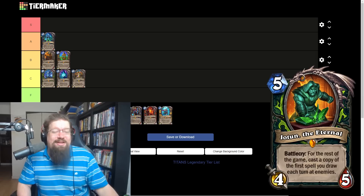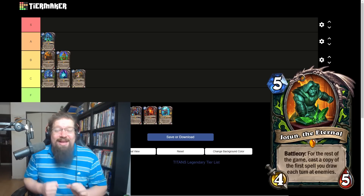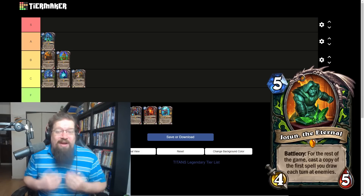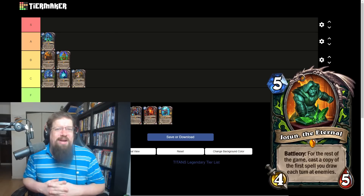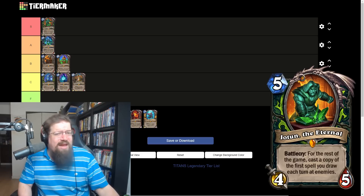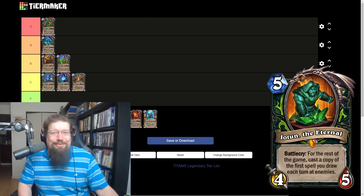Next we have Joten the Eternal, the Demon Hunter legendary — five mana four-five. Battle cry: for the rest of the game, cast a copy of the first spell you draw each turn at enemies. It's targeted so it doesn't backfire. It's incredible with Relics — free value. The first time I played it in theory crafting, the next turn I got a free Relic of Dimensions that discounted about minus 20 mana and it was disgusting. This card puts Relic Demon Hunter, already one of the best decks, over the top. I'm giving it an S.